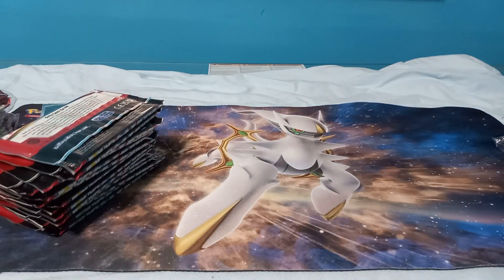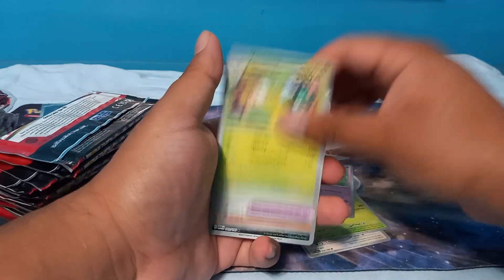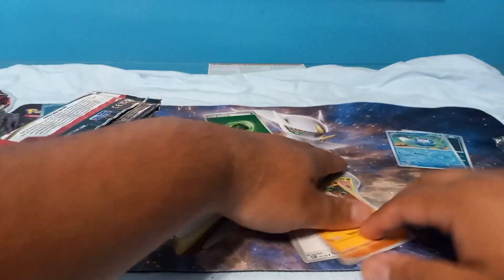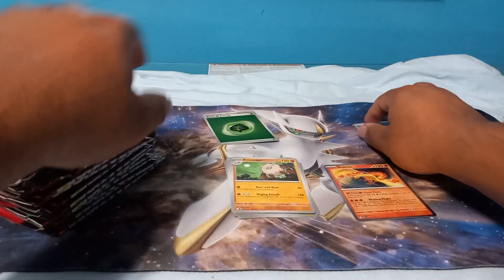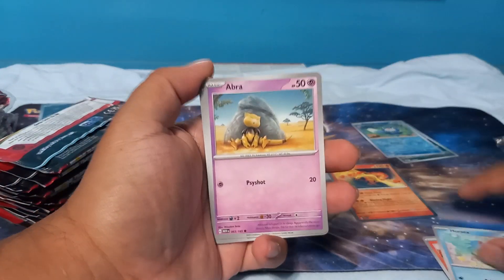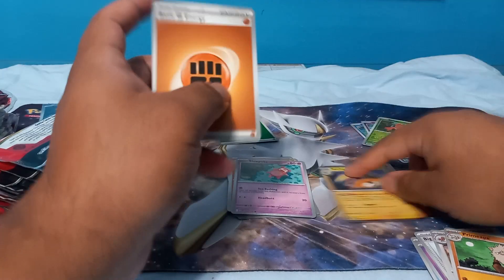I usually go top to bottom but let's go bottom to top. I own every card in the set except the Blastoise, Venusaur, and Zapdos full arts. First pack: Oddish, Meowth, Exeggcute, Clefairy, Victory Bell, Air Balloon, Primeape, Zubat, Poliwag — and we're starting it off with the Moltres chase and the rarest energy, the grass energy. I now separate my bulk because last time I spent a whole week sorting it and it wasn't worth it.